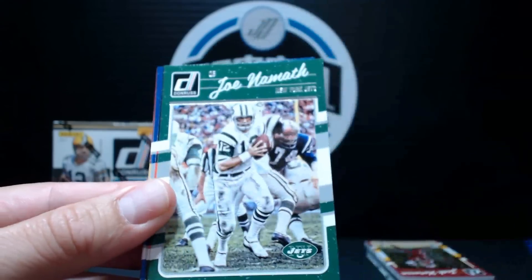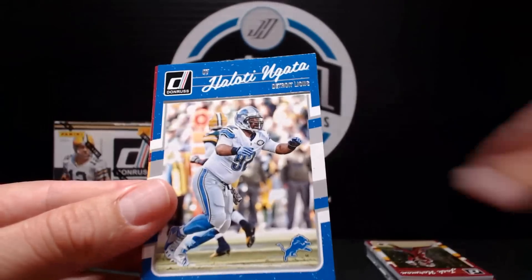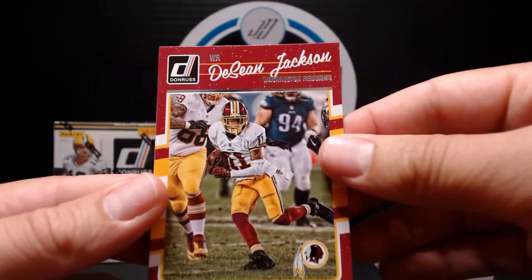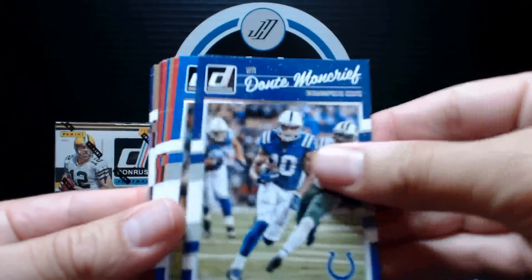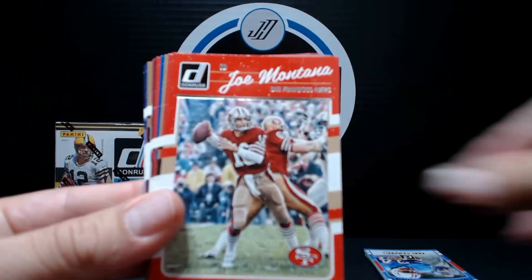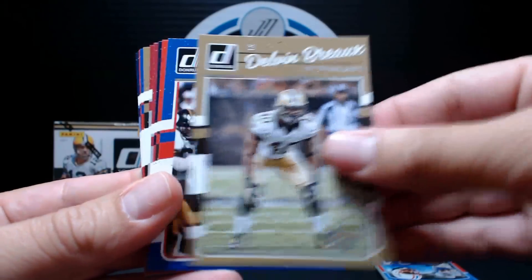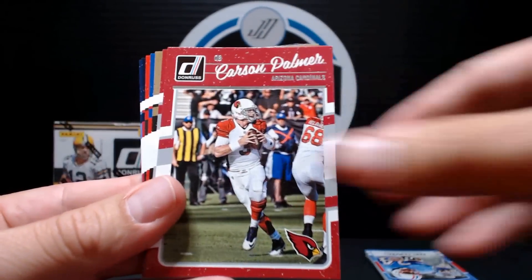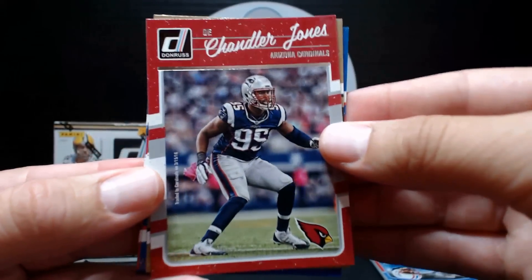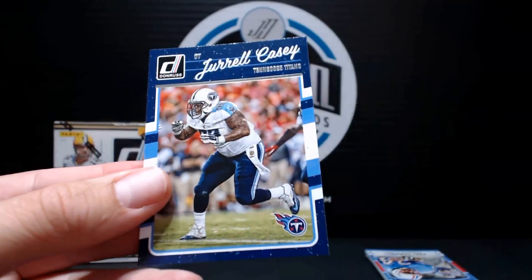Case Keenum, Jimmy Smith, Joe Namath, Jeremy Hill, Robert Mathis, DeSean Jackson. Still rolling through a bunch of base cards here. Golden Tate, Joe Montana, Julio Jones, Jim Kelly, Clowney, Carson Palmer, Chandler Jones, Winston, Cecil Shorts.